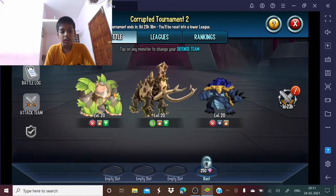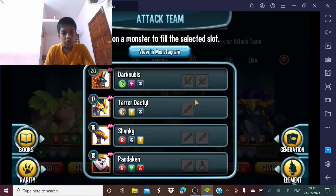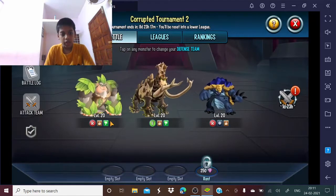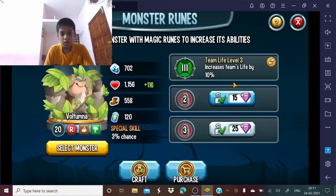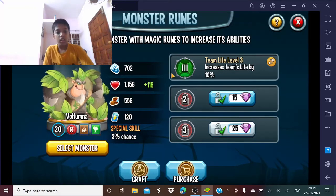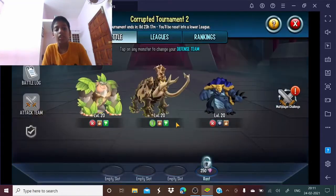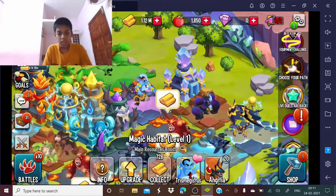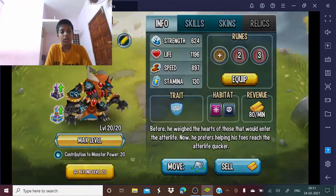Now let's change this team. Let me take a look at Dark Noobias. First let me look at this monster — it's a Tariff. His health is 1,156. Dark Noobias is more powerful.